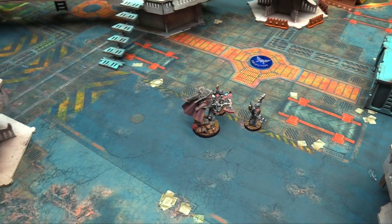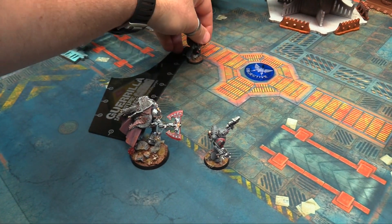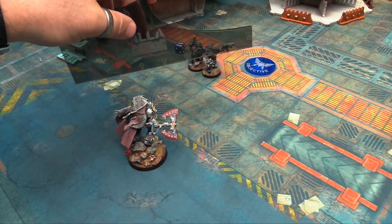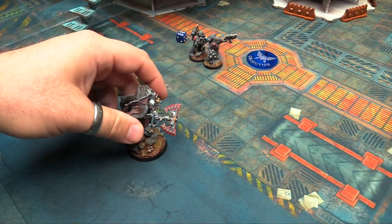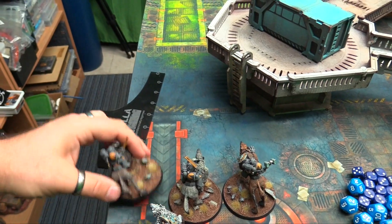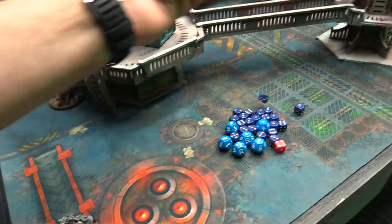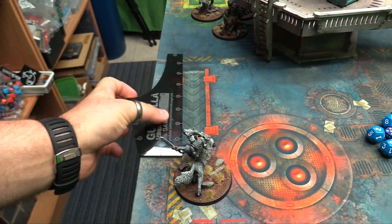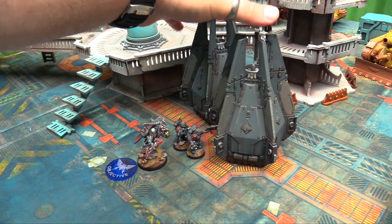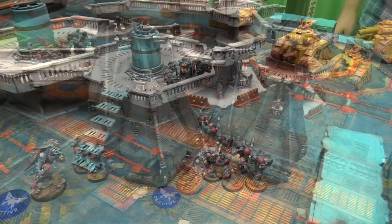Turn 1 — Space Wolves. The marines move, Logan runs 6 inches to touch the relic then 5 back to hold it. The Thunder Wolves move 13 inches toward the enemy tanks. The Thunder Wolf Lord moves 16 inches. Drop pods arrive from orbit — positioned to block line of sight to Logan. Squad A deploys out one side, Squad B out the other, both staying outside 9 inches.